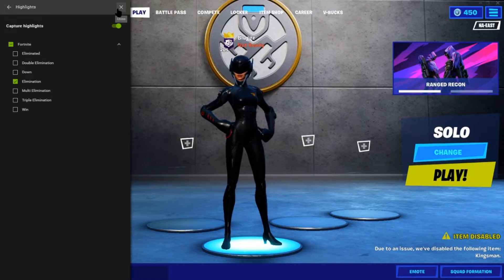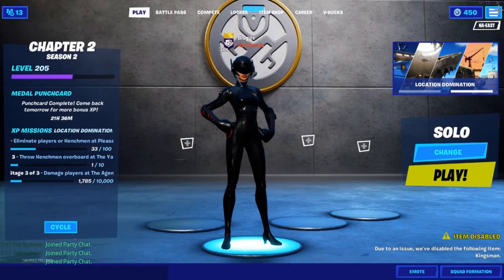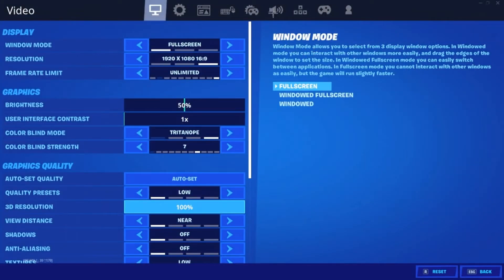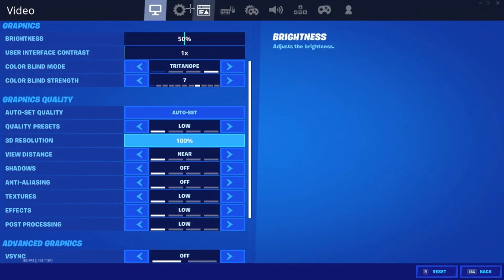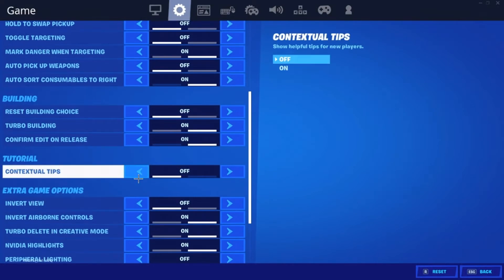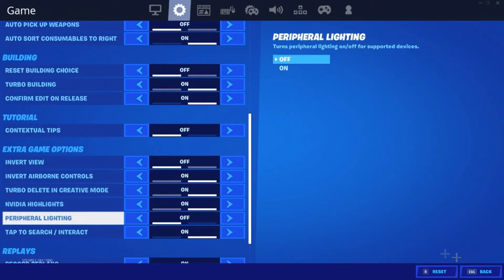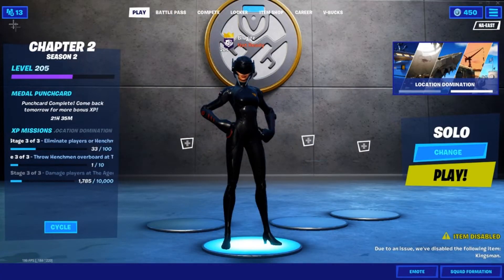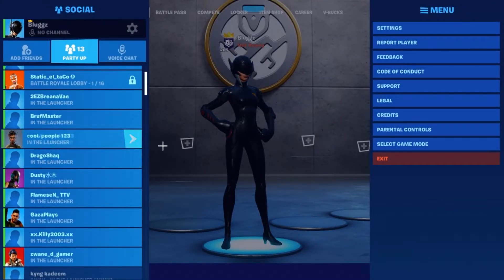I think you also need to have Highlights enabled in Fortnite itself, in the Fortnite settings somewhere — Nvidia Highlights. You should have it turned on in the settings so you can capture the clips. So yeah guys, that's it — pretty easy tutorial.